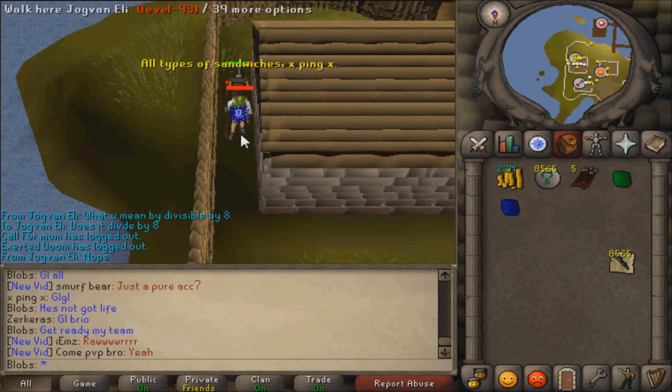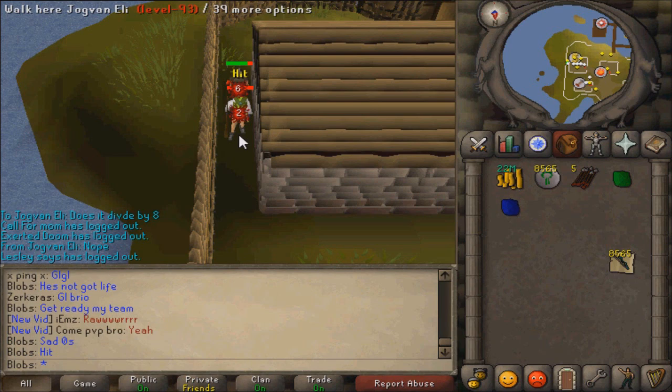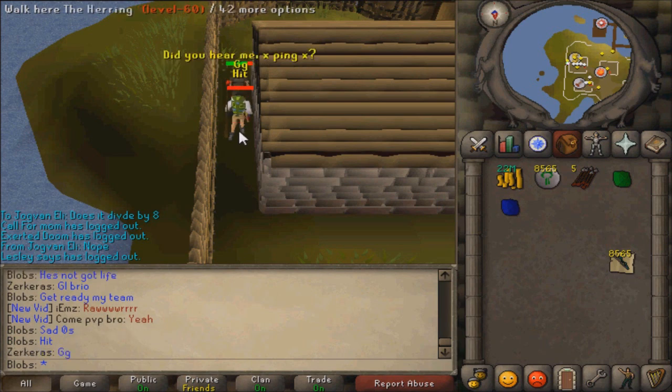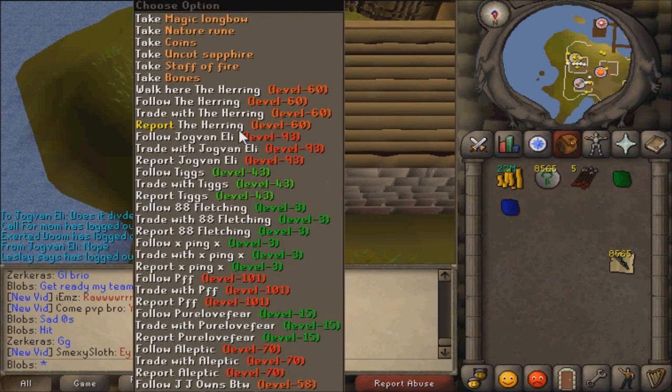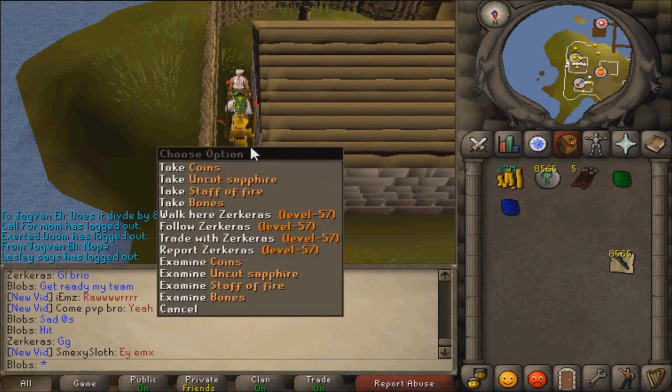You want to go to a world for a while and try to get a random event. Once you get the Strange Plant, see how many bots run outside. Whichever ones stay there and continue Alking are the ones you want to target. If they get a dangerous random event and don't react, you're good. If not, hop worlds and keep trying.